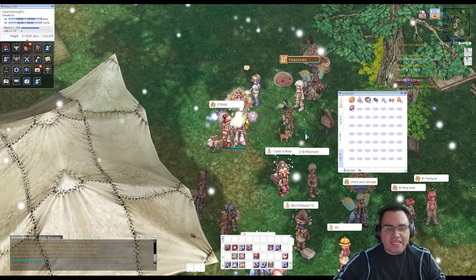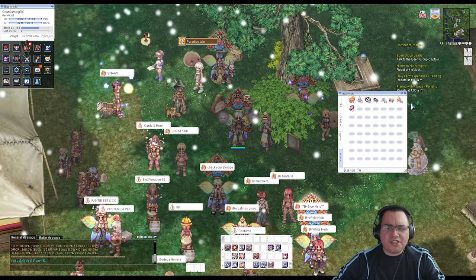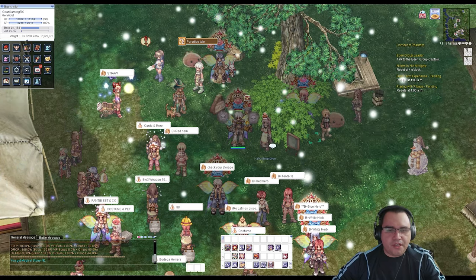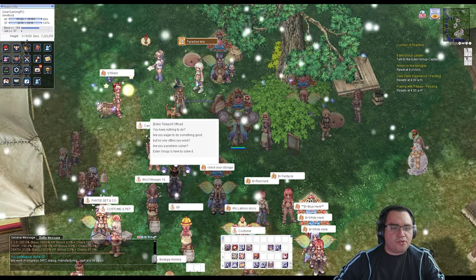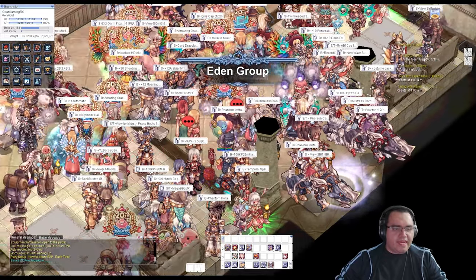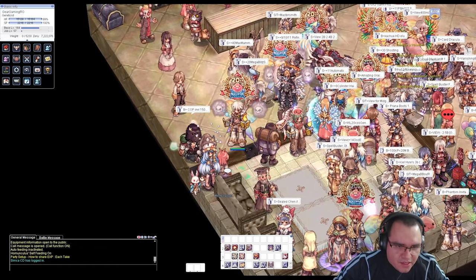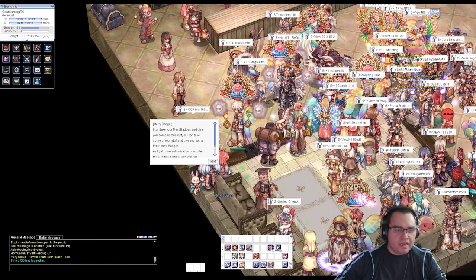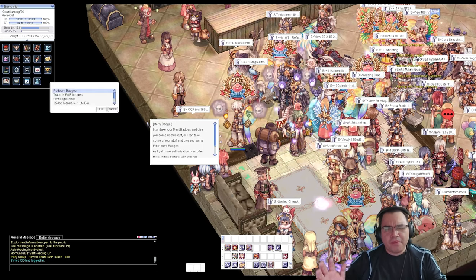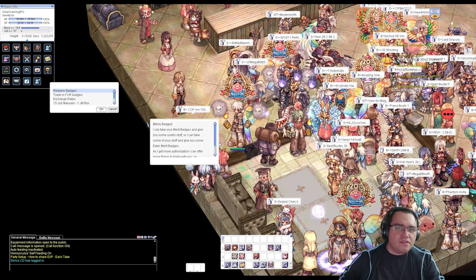Now let me show you where you can get the Magical Stone. You don't have to buy it from the cash shop. Just go to Hidden Garden — talk to this lady and go to Hidden Garden, then go left. There's a lady called Mary Badger and if you talk to her, she'll exchange your Merit Badges for reset stones.